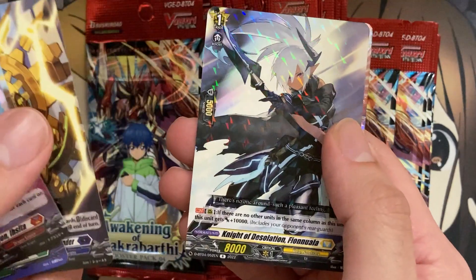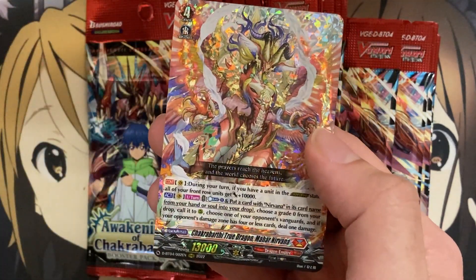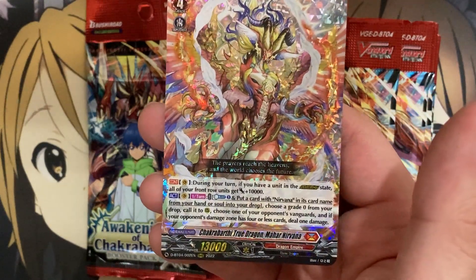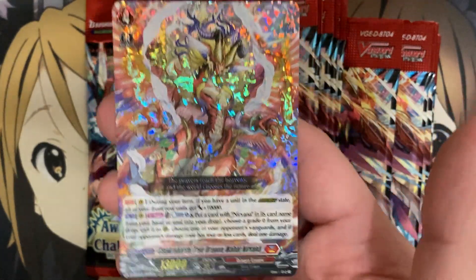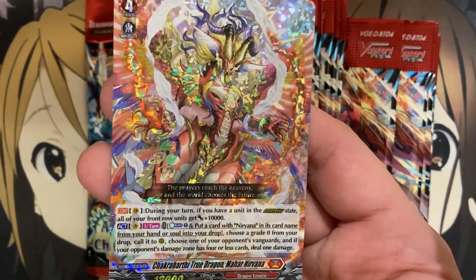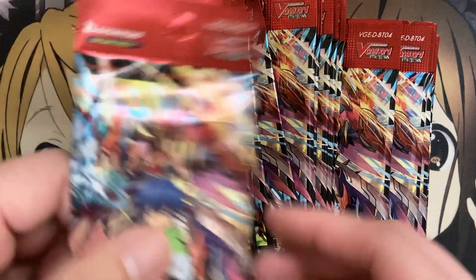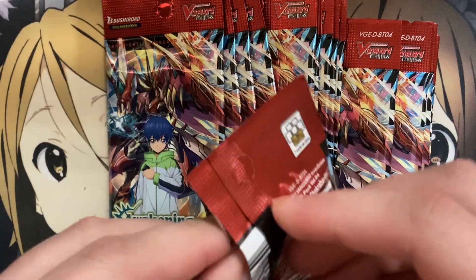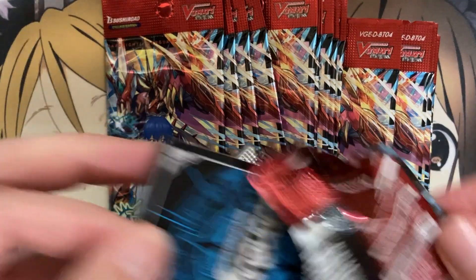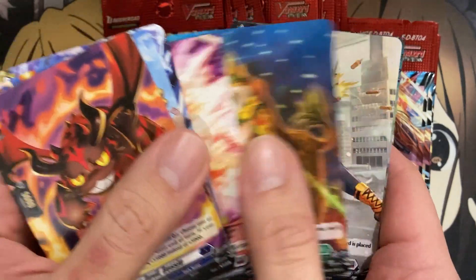We have Knight of Desolation Theo Nuala. I see a triple rare — and yes, it is Chakrabarthi True Dragon Mahar Nirvana. Awesome, one of the triple rares I wanted to see. This card looks so amazing, I am so happy. This grade 4 just helps the actual power of Overdressed Nirvana so much more, and it was definitely one of the better grade 4s we got from all the different ones in this set.